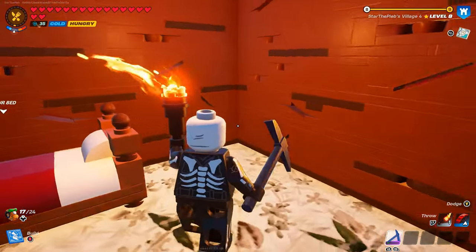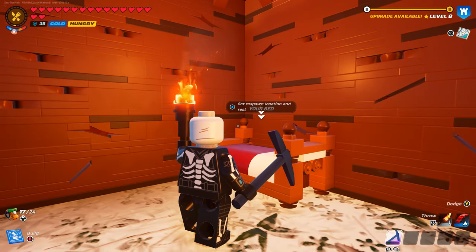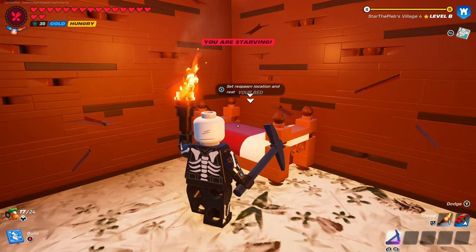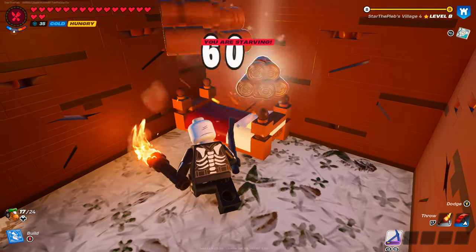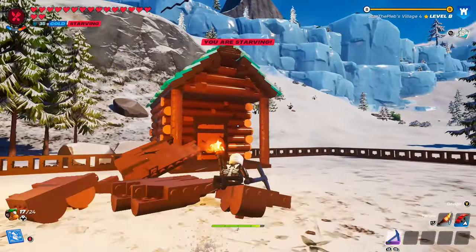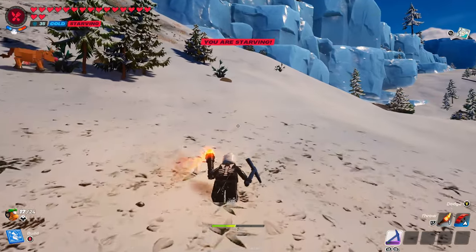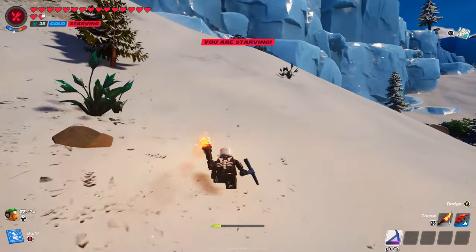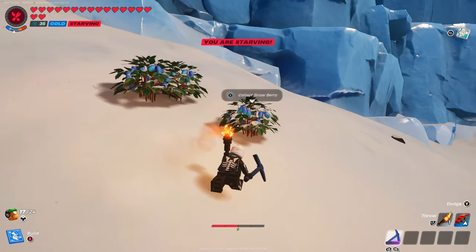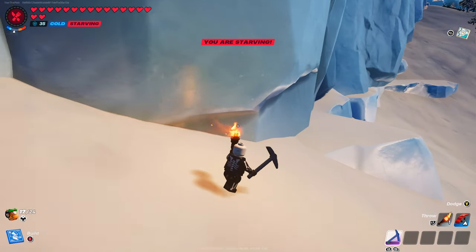There you go — we now have a little secret room where we can place down a chest and any other little goodies. But guys, it does get better. I'm going to show you how you can maximize your secret rooms in this game. I'm going to delete this really quickly and we're going to go to a piece of terrain in LEGO Fortnite where you would never normally ever be able to get inside. For this example, I'm going to use this big glacier — this would be literally one of the best secret room areas you could possibly have on this map.